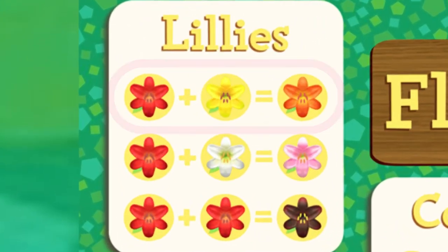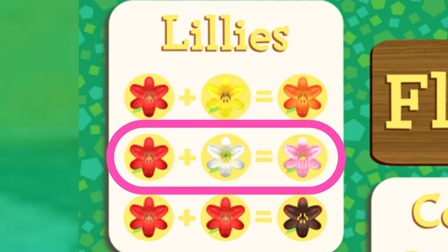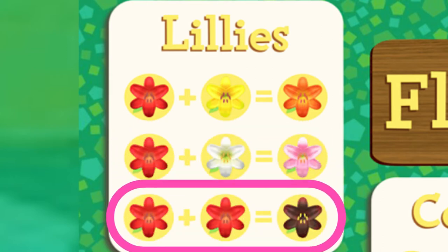So if you look at the lilies, you'll see that a red flower and a yellow flower will make an orange flower, a red flower and a white flower will make a pink flower, and two red flowers will make a black flower.